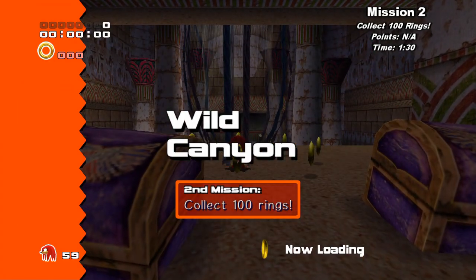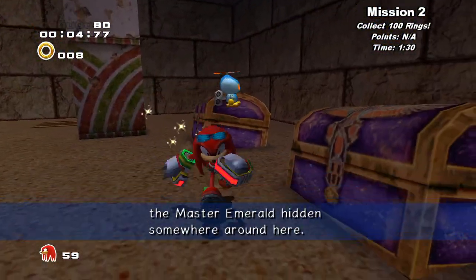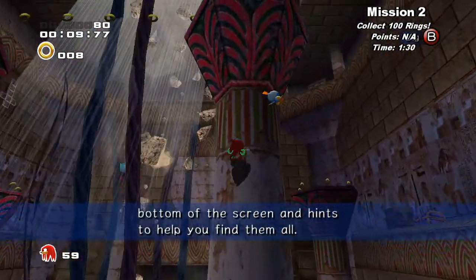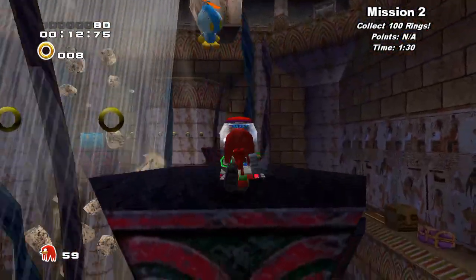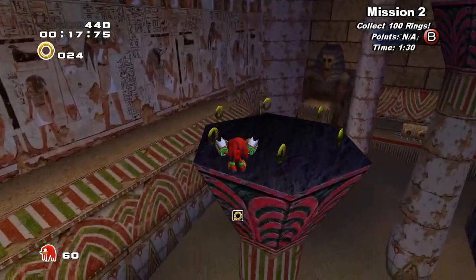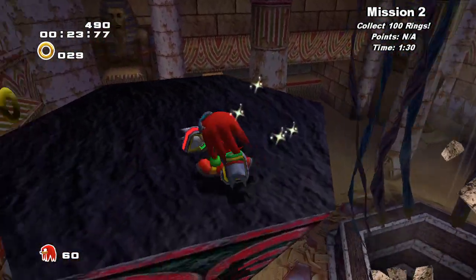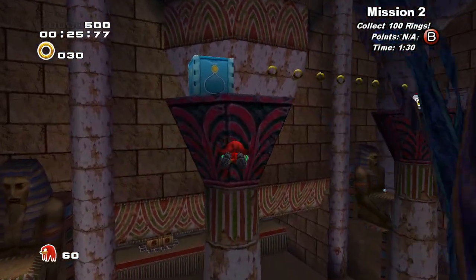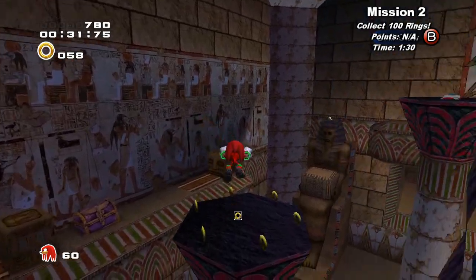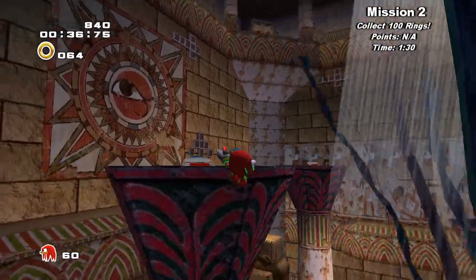Mission two: Collect a hundred rings. These are kind of difficult in Knuckles stages, because you need to get as many rings as possible as quickly as possible. And there's really not like a crazy amount of rings. So first, obviously go to all these pillars and collect all the rings, because that will get you a decent bit of the way there. You can afford to miss a couple, but you really want to get the vast majority of them.